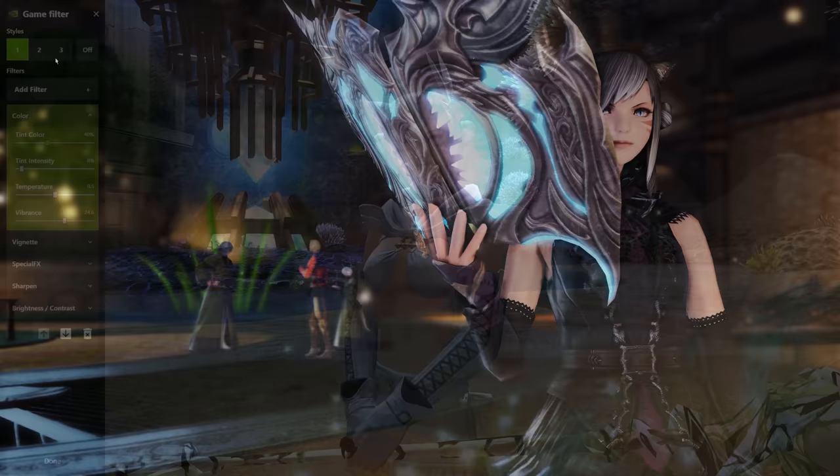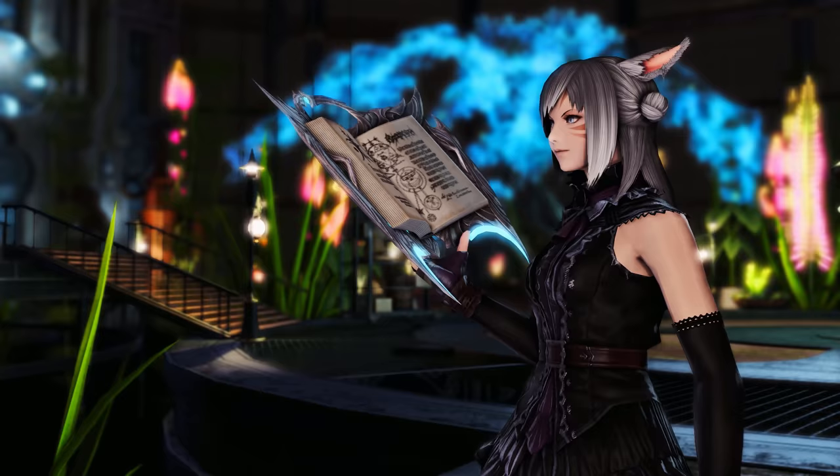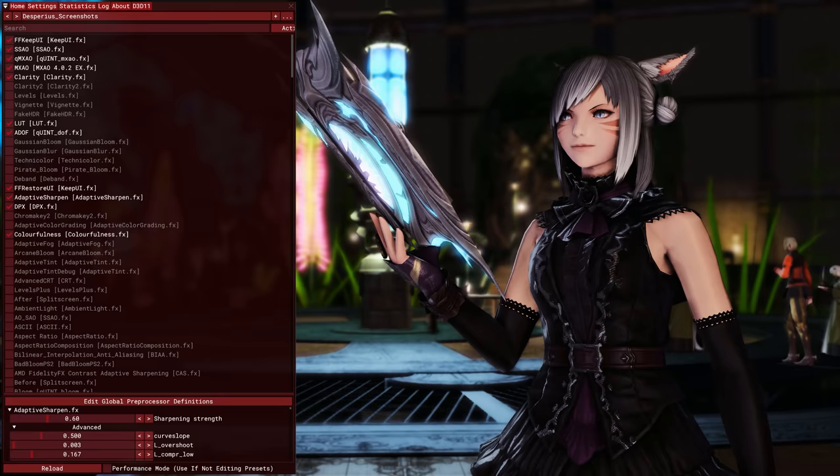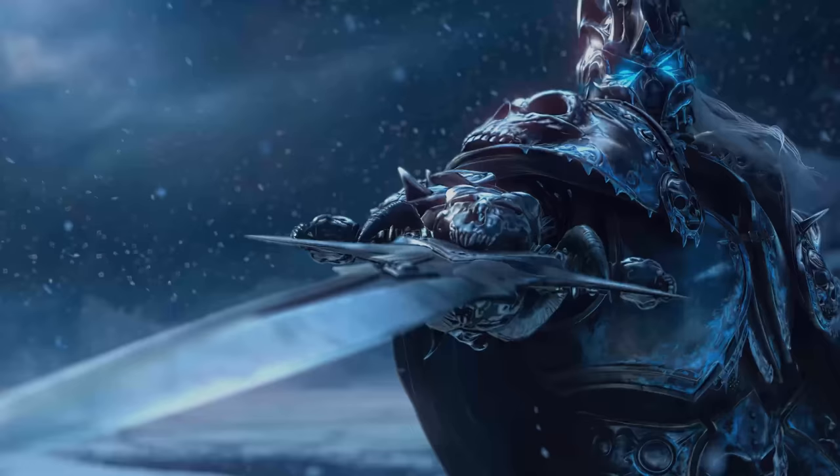G-Shade is simply an enhancement tool like what Nvidia or AMD provide natively through their GPU software, but more optimized for Final Fantasy XIV and its shader behavior. Even Square Enix uses these for promotion, so don't worry about installing it. You can find my comprehensive guide about G-Shade in the description, and if you just want my personal G-Shade presets, those are available in our Discord server's G-Shade section.